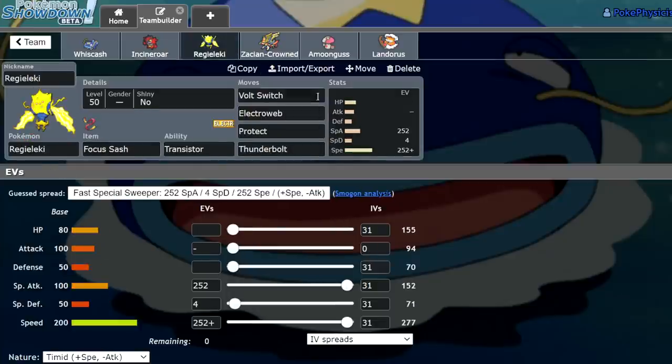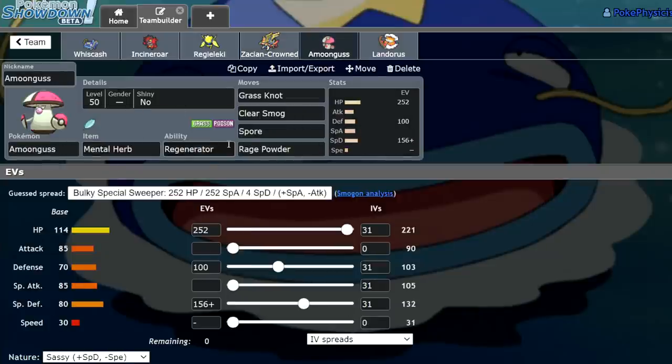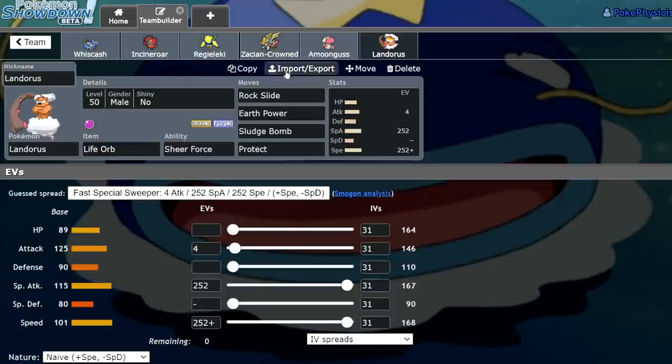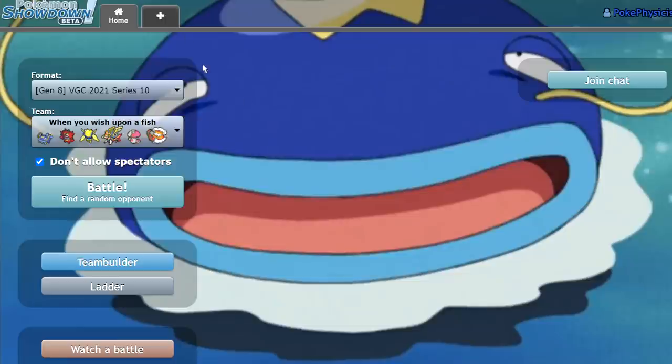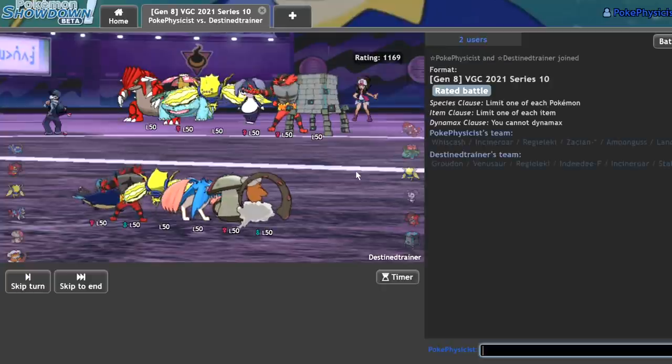We have Regieleki with a Focus Sash — Volt Switch, Electroweb, Protect, Thunderbolt. Standard Substitute Zacian Crowned. Mental Herb Amoongus with Grass Knot, Spore, Rage Powder — just a very bulky set. And we have a Life Orb Landorus Incarnate with Sheer Force obviously. This is going to be one of those videos where I'm like, I'm going to lose, but it's going to be a fun time. It's a good team with a bad Pokemon — that's the best way to put it. Let's go ahead and get some games.